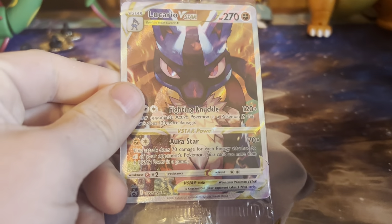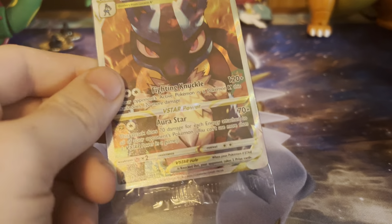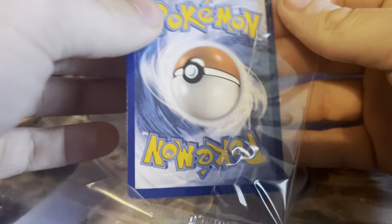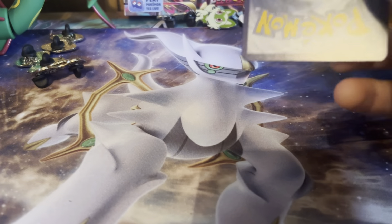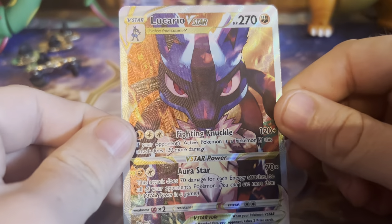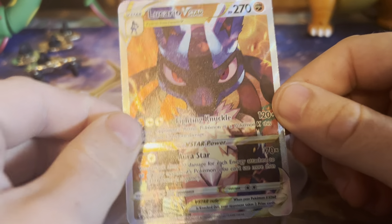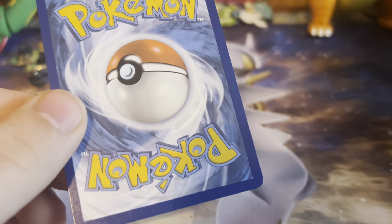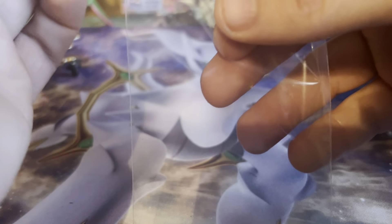Here is the promo — the Lucario V Story promo. We'll go ahead and open it. This will be in the 300 subscriber giveaway. I'm one subscriber away from somebody getting this. Let's take a look at it — yeah, looks pretty good. We'll go ahead and sleeve it.